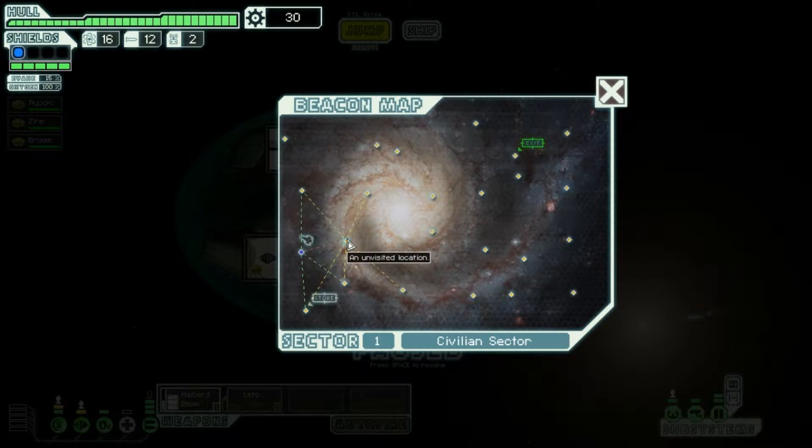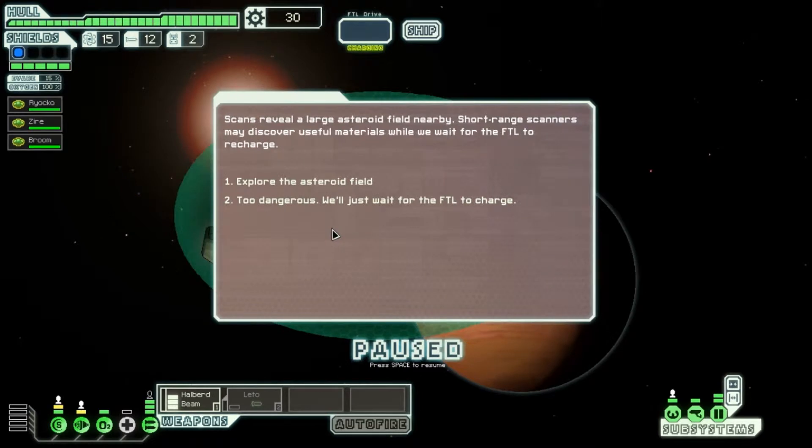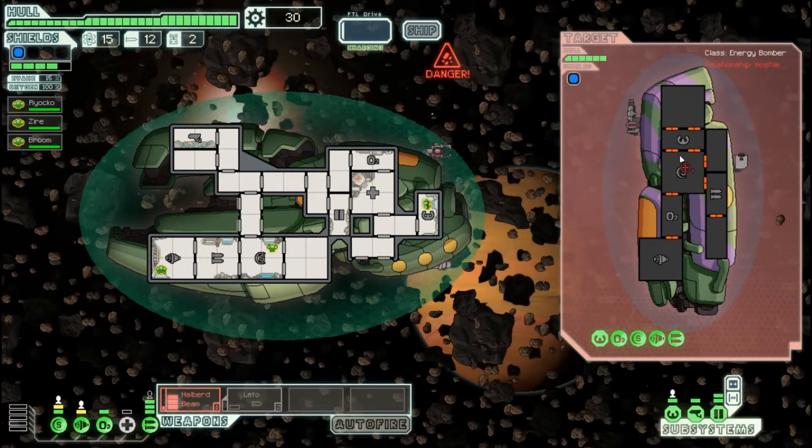There's a store off the bat but we'll jump here first — hopefully we can grab some scrap before we get there. We'll do two sectors per episode. Scans reveal a large asteroid field nearby — these are the cool little things the game can throw at you. We can explore the asteroid field, but unfortunately we get attacked by a pirate, so now we have to deal with this.